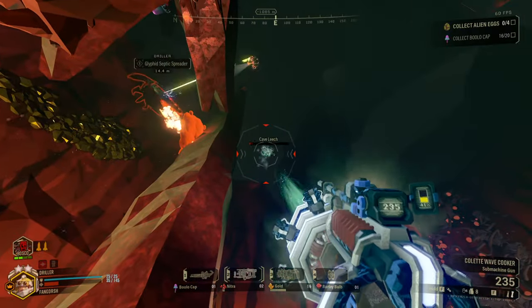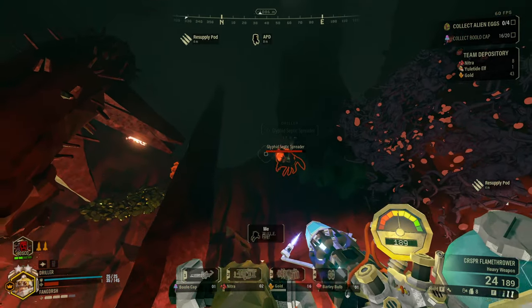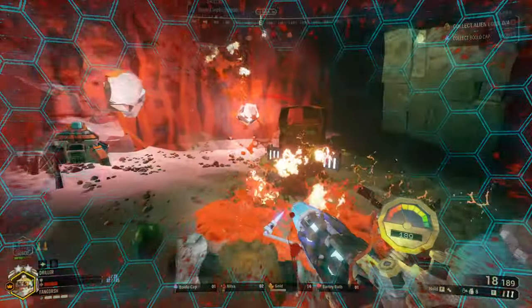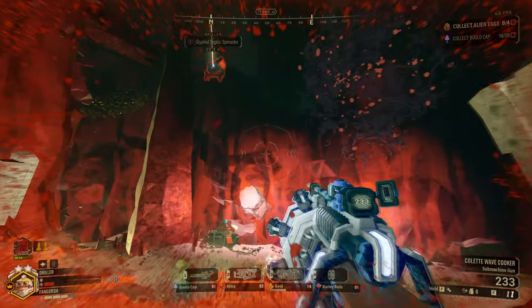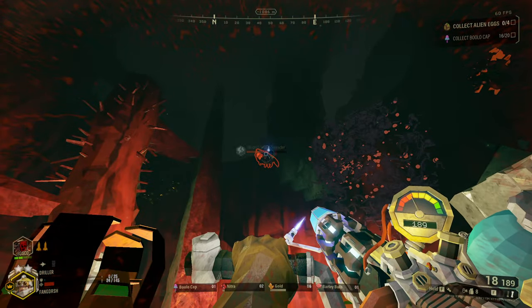There's a cave leech. Can the flamethrower pop them? Let me see. Nope. So the Wave Cooker can't pop them, nor can the flamethrower. Get him.